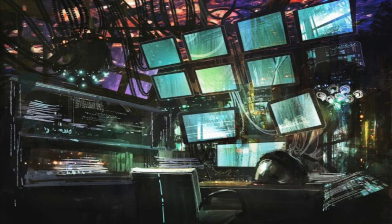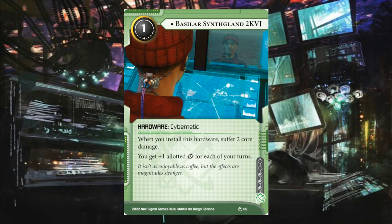The first new card is Basilar Synvglant 2K VJ. It's a unique shaper hardware — cybernetic. When you install this hardware, suffer two core damage. You get plus one allotted click for each of your turns. One credit to install, three influence.